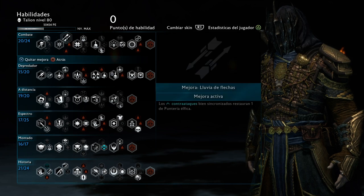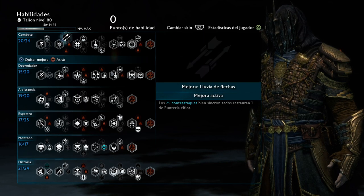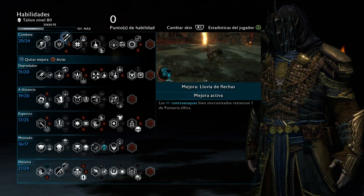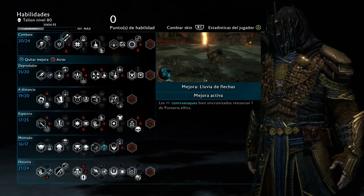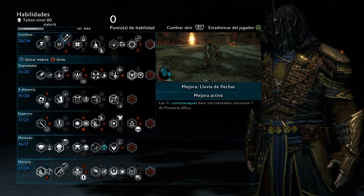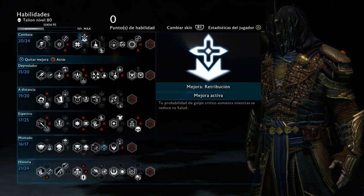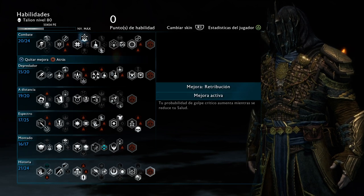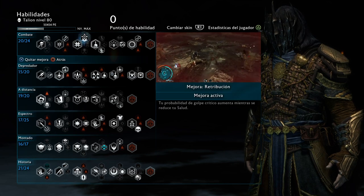This skill is very key: for every counter attack, you get one single Elf Shot. This is a way that if the situation happens, you can use the counter attack to maintain your Elf Shots available. Since some captains are immune to executions and you're going to be using your bow a lot, it's good to always have the arrows with you. For critical hit chance, I have increased critical hit for every time your health is lower — the lower your health, the more critical hit chance you have — which fits well since we're running low on health with the Vendetta set.